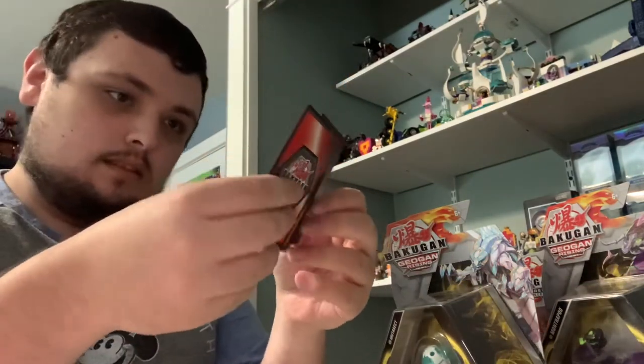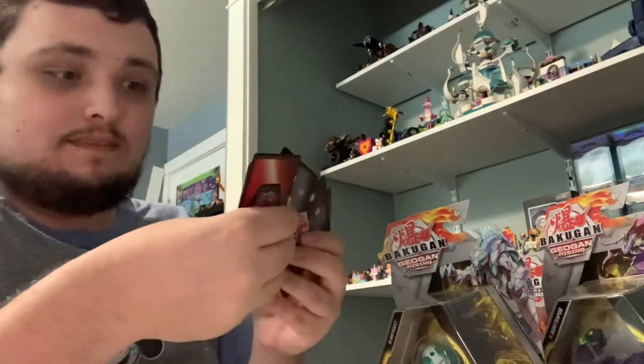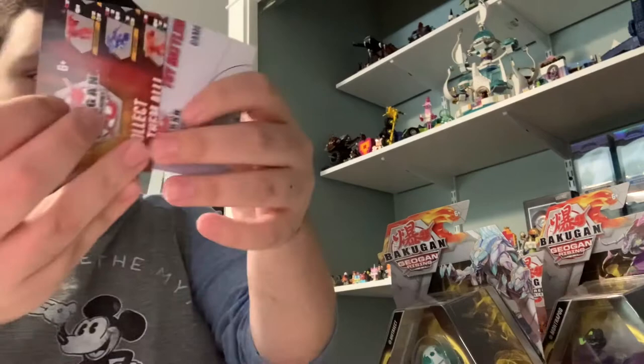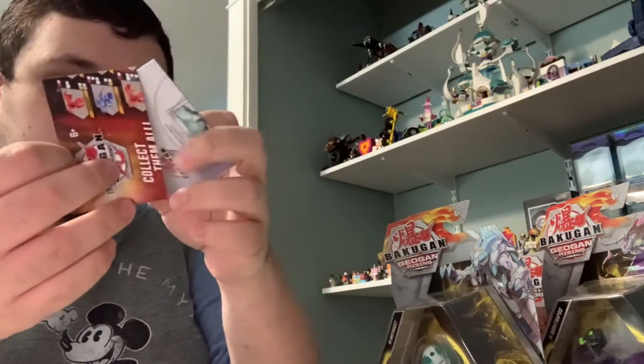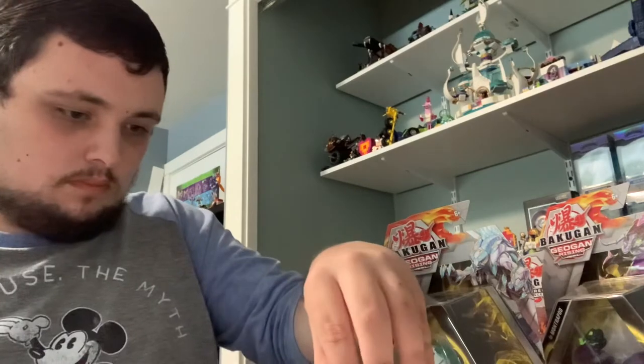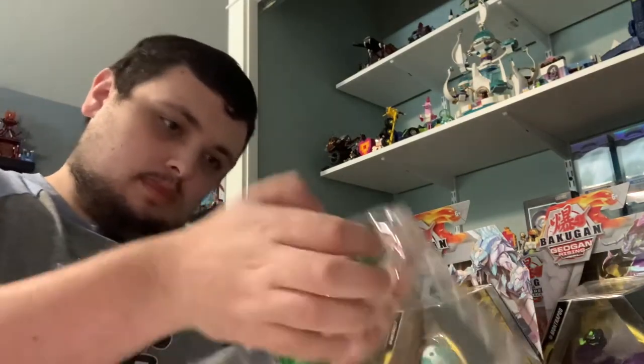I just got the cards out. Got the elephants here, and the snake thing, and the Fade Ninja, and two sheets for how to play it. And the checklist for all the Bakugan from BakuPonic — I'm going to put them on it.